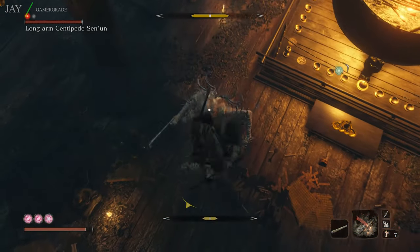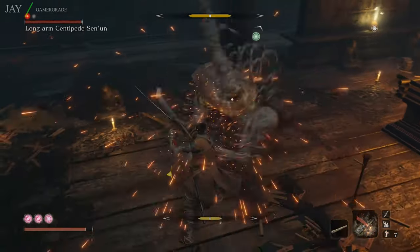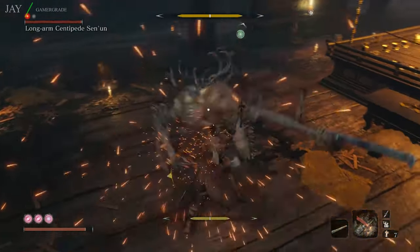As you can see, deflecting these blows significantly builds his posture bar and is the key to quickly winning this fight.